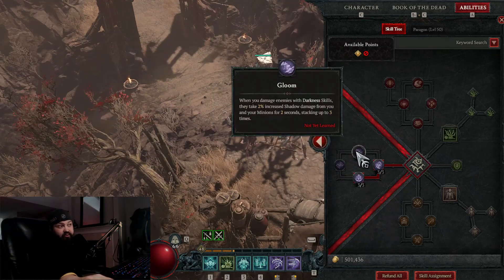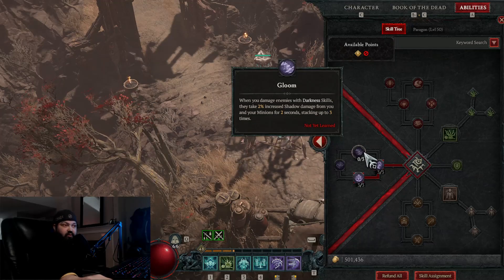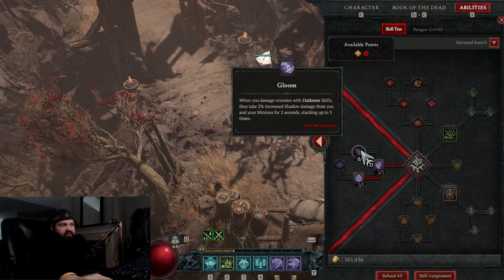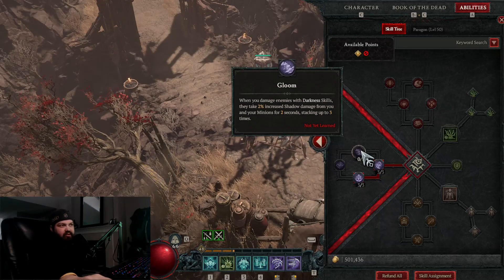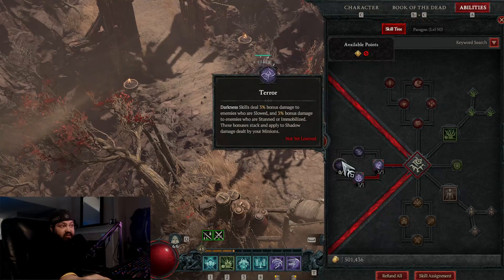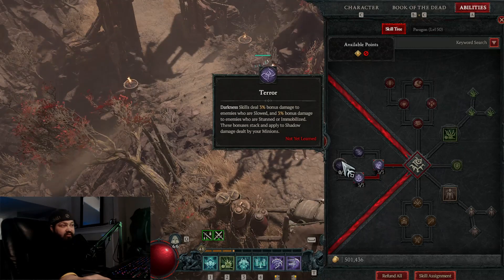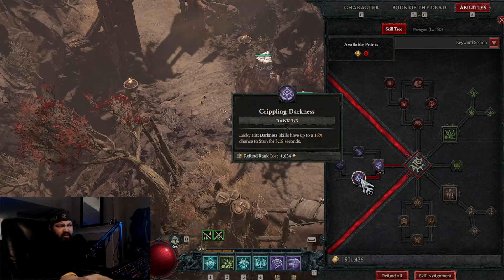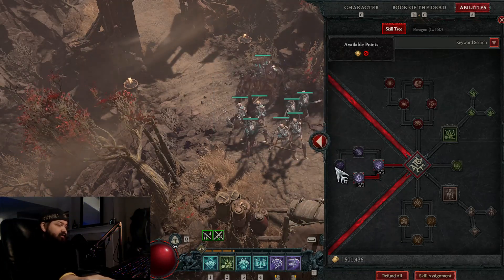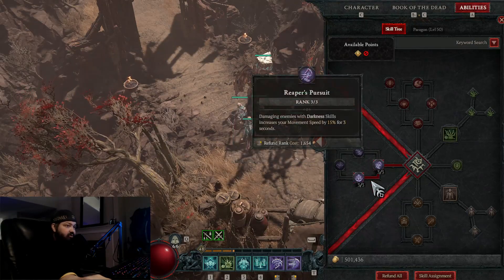There are two more nodes I haven't gone into yet because I don't have the points, but I'm probably going to max both. One gives 2% increased shadow damage for you and your minions for two seconds when you damage enemies with darkness skills, stacking up to three times — so 6% more damage. The other gives 3% bonus damage to enemies who are slowed, and 3% to enemies who are stunned or immobilized. These two you definitely want if you're going a shadow damage build.